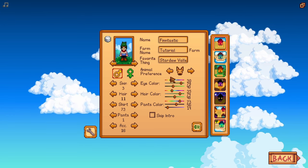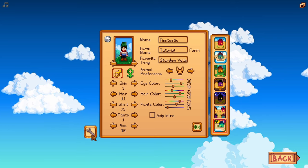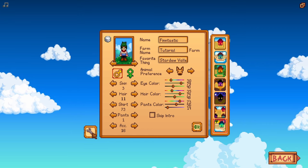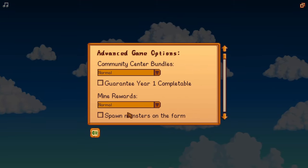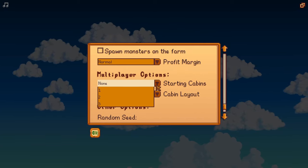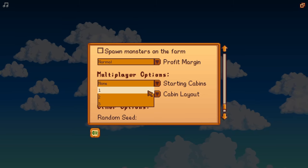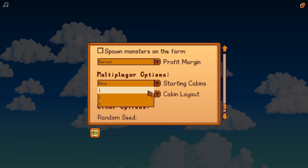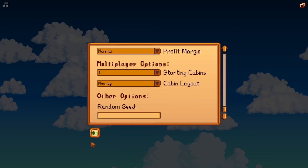Let's just pick a few randoms, get a dog, and let's choose a farm. The thing that's actually going to be important here is to open up this little icon to make sure that there's going to be an extra house for the second, third, or fourth players. Click on the advanced settings and scroll down. The starting cabins need to be set to the number of players minus one, because player one gets the main house. So a two-player game has one cabin, and a four-player game has three. Choose whichever cabin layout you want and hit OK.